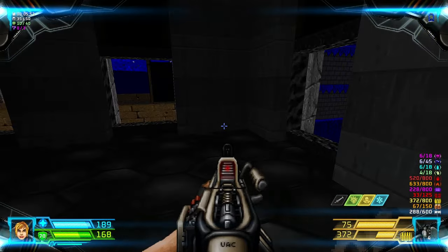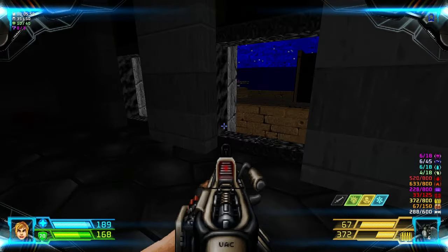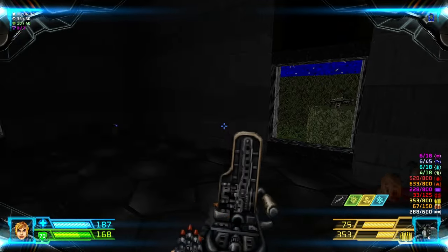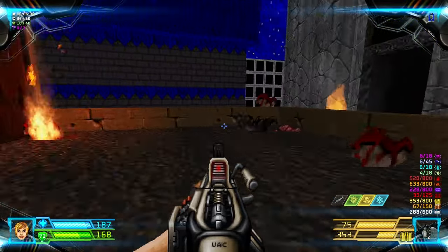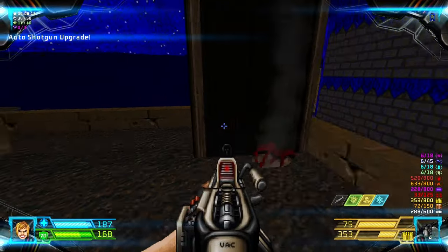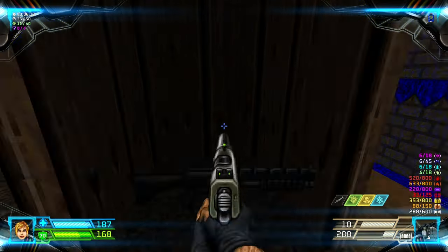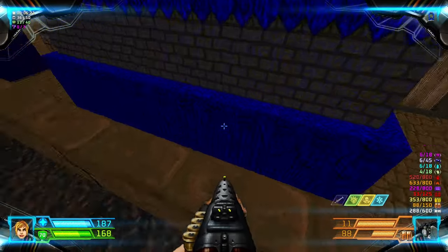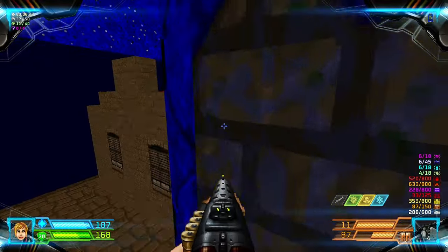I've alerted the Cacodemon. Alright, strafe-run through here. Grab this thing and some more shells — but I don't need this so get off. Go through here, kill this first.